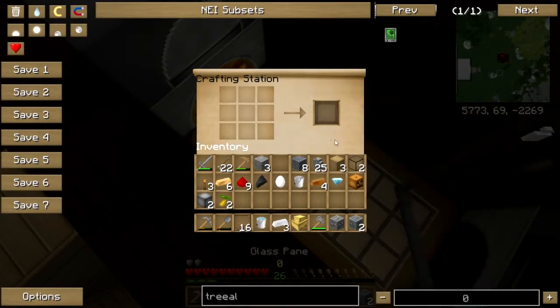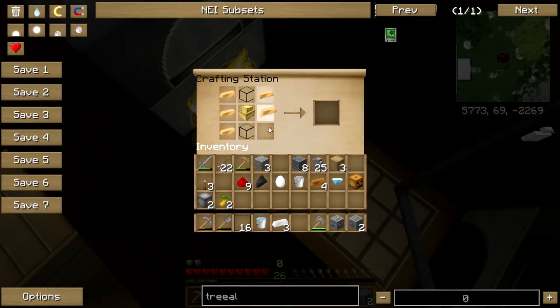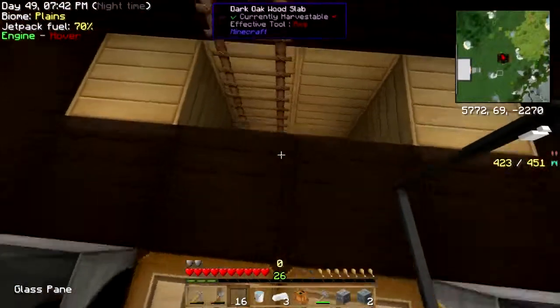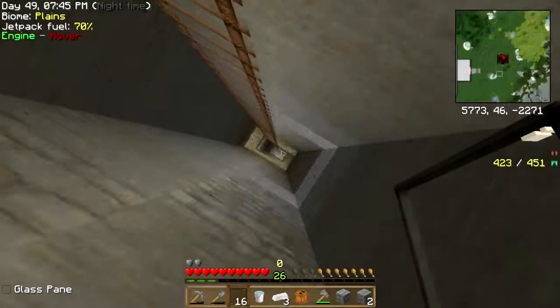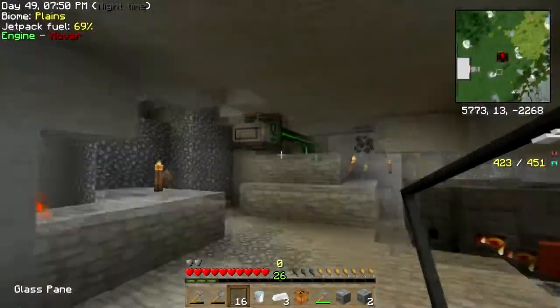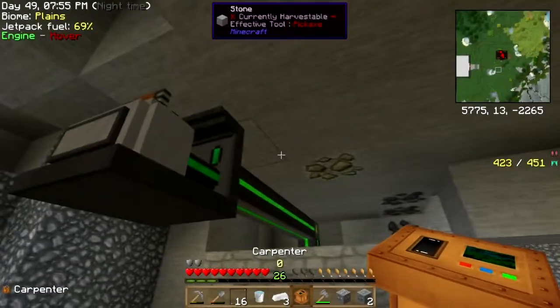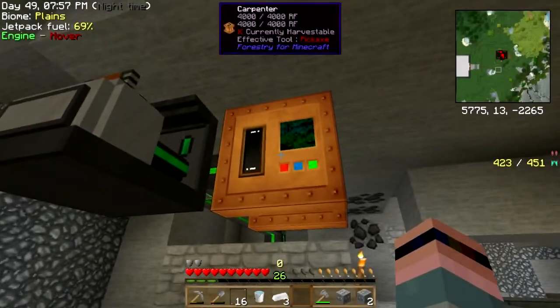Panes, glass, glass, sturdy casing, bronze, bronze - give me that carpenter. Down we go. I've got sufficient charge on the jetpack. We'll put the carpenter right there - okay, it's connected.